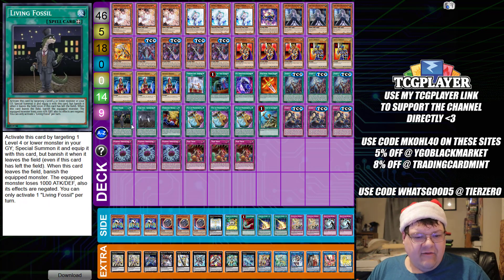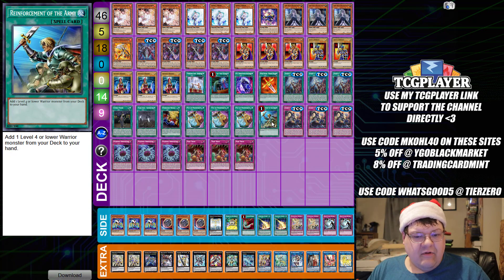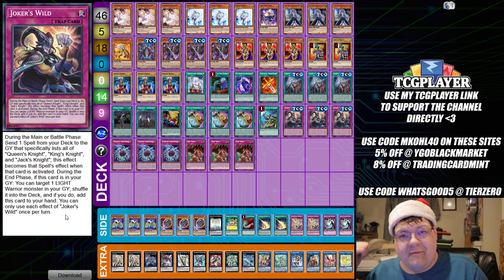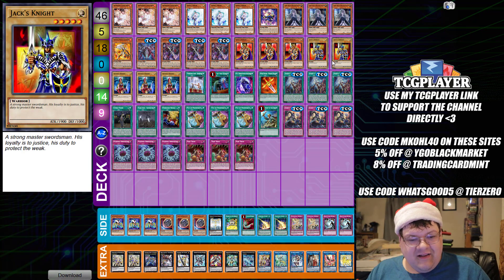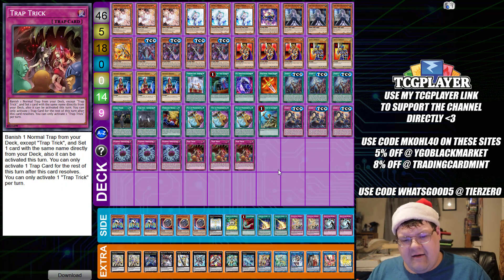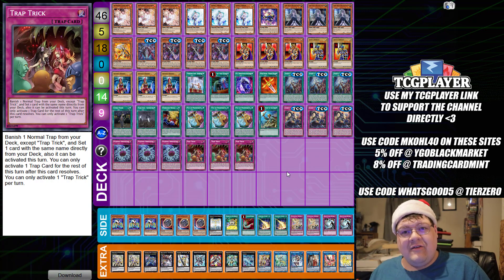We also have one copy of Living Fossil, one copy of Alpha, one Overdone Burial, triple copies of Pot of Prosperity for tutoring, one copy of Reinforcement of the Army, and triple copies of Joker spell. During the main or battle phase, send one spell card from your deck to the graveyard that specifically lists Queen's Knight, King's Knight, and Jack's Knight — this effect becomes that spell's effect. Then during the end phase, if this card is in your graveyard, you shuffle that spell back and recur Joker to your hand. So you actually just activate Joker Straight during your opponent's end phase to set up all those extra monsters for your next turn. Triple copies of Paleozoic Dynamiscus and triple copies of Trap Trick wrap up the main deck. Arcana Triumph Knight was in here but testing showed it wasn't good enough, so it's been cut.